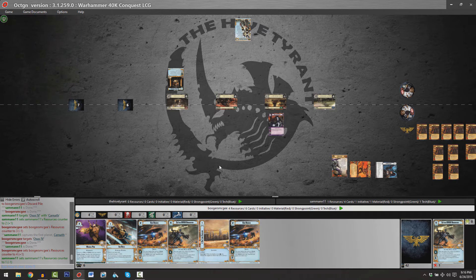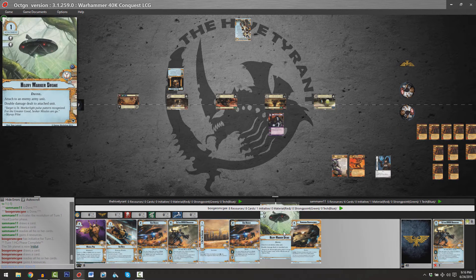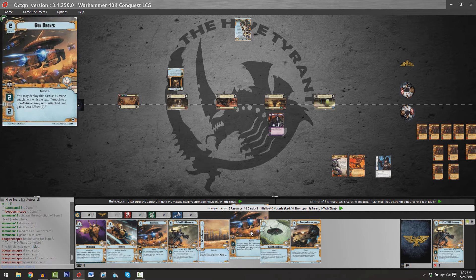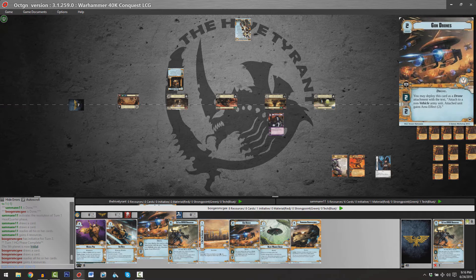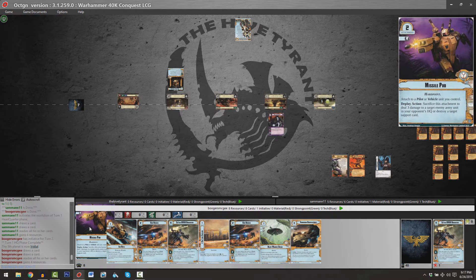As we move into our HQ phase, that's two cards and four resources for each player. Brian at the top of the screen will have a total of eight resources at his disposal. Unfortunately he did not draw into any cheap economy units — he's got Gun Drones, which played conventionally are pretty vanilla. Two cost, two-two with a command icon meets the vanilla test, but they don't have an ability whatsoever. Really regrettable.